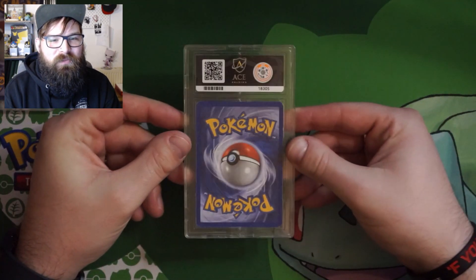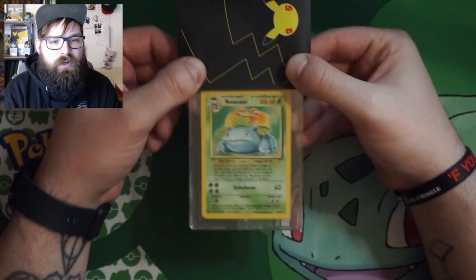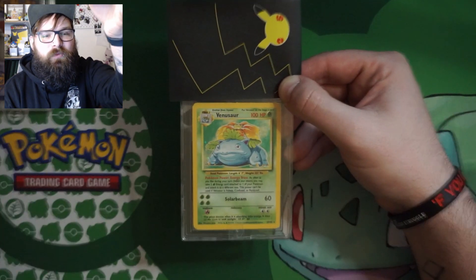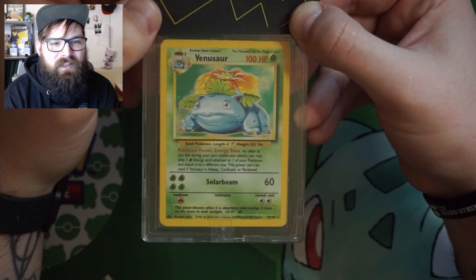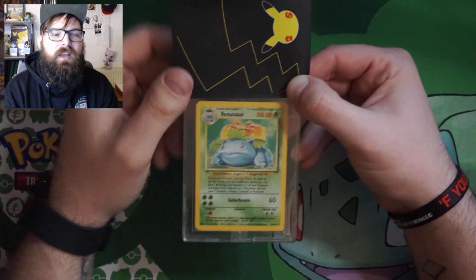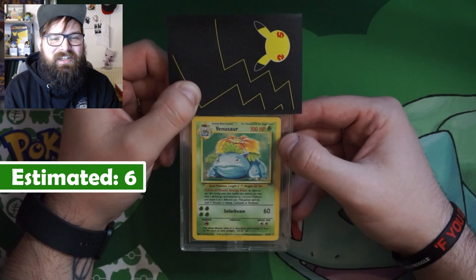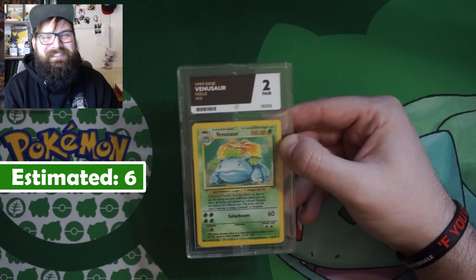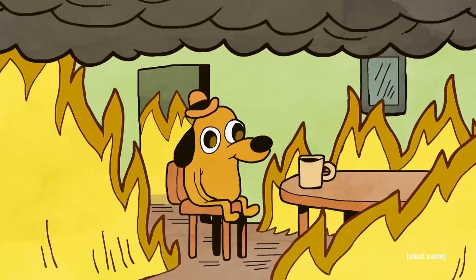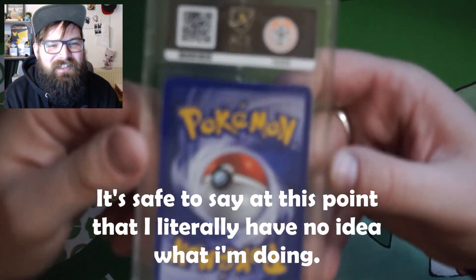On to the penultimate card — I can only assume this is probably going to be the Venusaur. It is, indeed, the Venusaur. Looking back at our last video, condition-wise it wasn't great. It was better than the Charizard and the Blastoise overall. The back has probably got a bit of scuff to it from memory. We pre-graded this Venusaur as an Ace Grading 6, but I think that was me being a bit hopeful. Let's take a look and see what we got. Oh god damn, that is a lot worse than I assumed — only a 2.